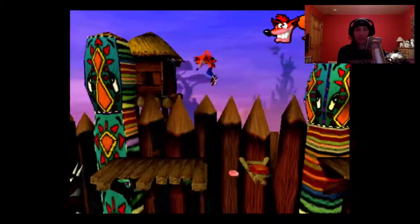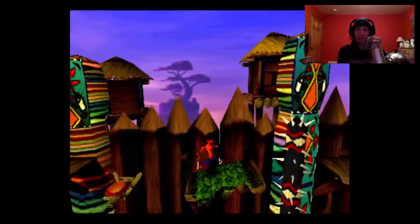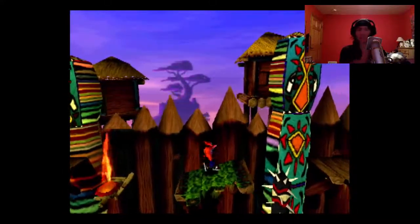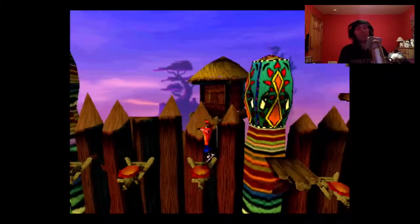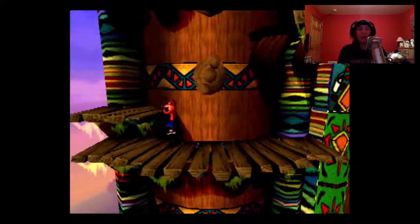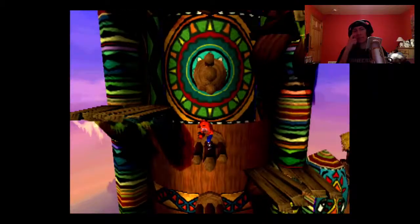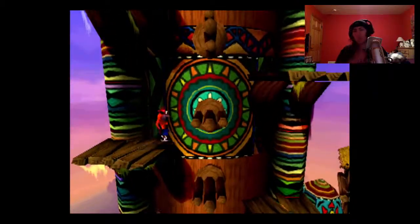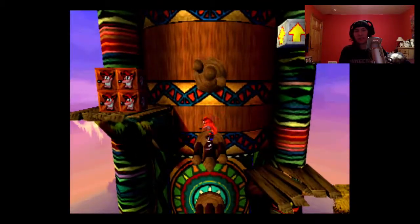Those are red gems — if you have the red gem you could go up to a secret area. It takes you up to the clouds or something; you get a bunch of other boxes as well as some wumpa fruit, which is nice. But we don't have the red gem. I know what level you get it on — it's a really difficult level on the third island.